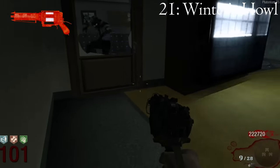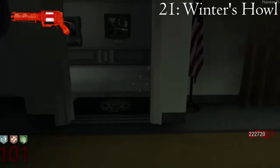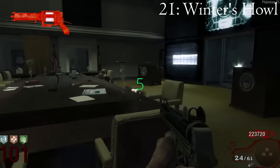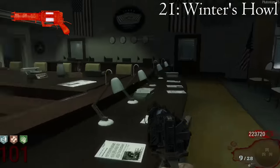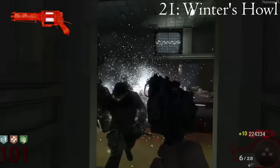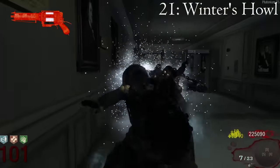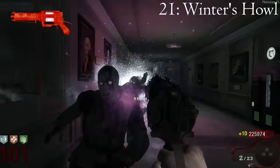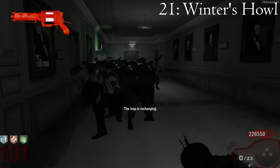108,000 damage is horrendously garbage. A zombie on round 100 has approximately 5,525,295 health, which means that if you wanted to kill a zombie on this round with the Winter's Fury, you would need 52 max ammos. Furthermore, this will stop reliably killing zombies at round 20. This gun is hardly even a wonder weapon at this point and absolutely deserves to be last place on the list.